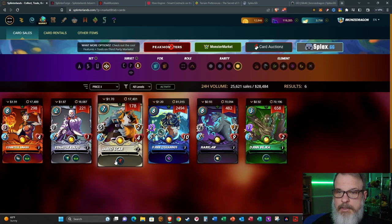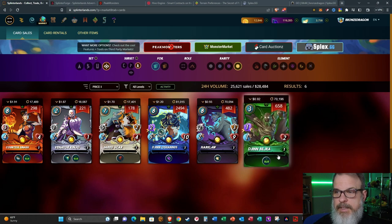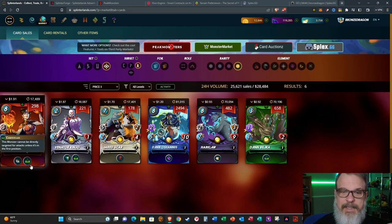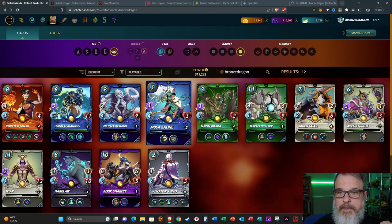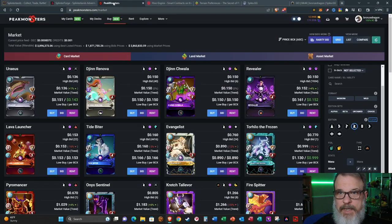Jared Scars is pretty good. Harclaw is great. Jen Bilka is great supporting a green magic hand. Venator Kinjo is also very good sitting back in the fourth or fifth slot as a support card. I gotta love Countess Sinash - anywhere you can pick up speed is a good card, and she comes in very handy in Splinterforge as well if you play that mode. Either way, let's go ahead and look at these deals over on Peak Monsters.